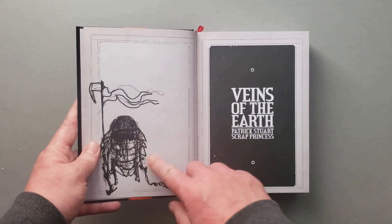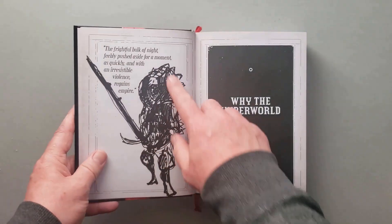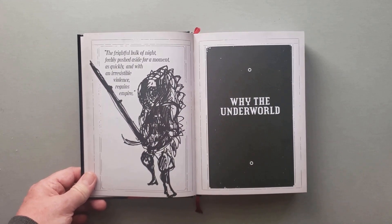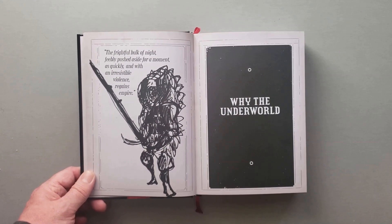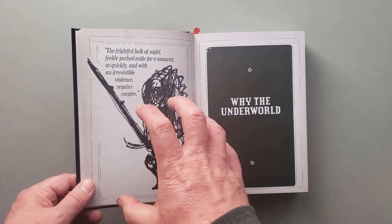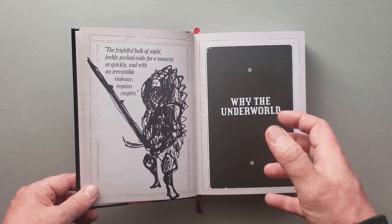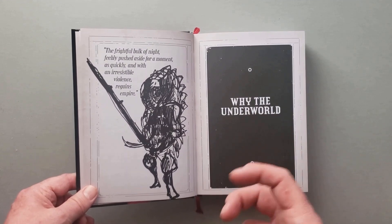Speaking of imagination, the art in this book by Scrap Princess - and I mean this as a compliment - it is a suggestion of a thing that my mind is then going to fill in based on my own personal experiences and histories, maybe nightmares I had as a kid. And it's going to be much scarier than if this were a hyper-realistic detailed full-color painting like we see in most modern role-playing games, because that's based on what the creator thought it looked like.